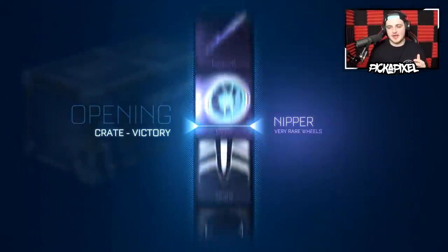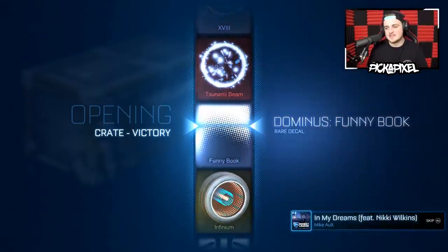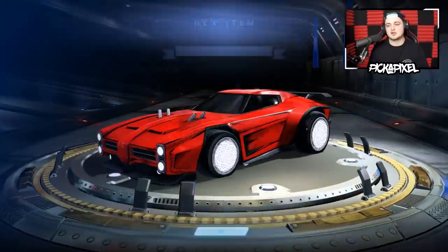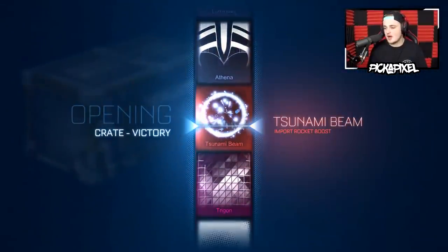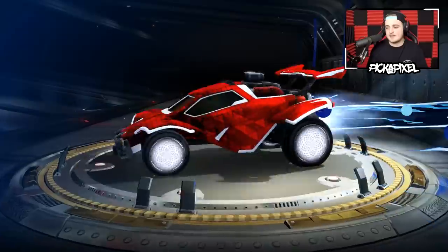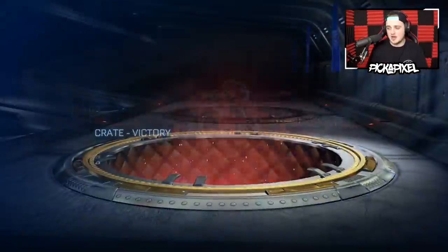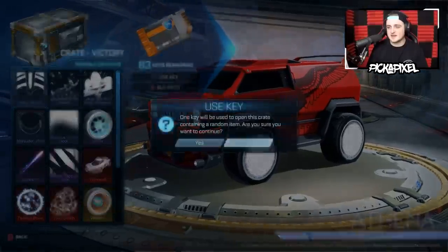With 100 crates we've got to get like a black market or a painted exotic. The thing is I just don't really rate the painted exotics — painted Infinimals, most of them look kind of cool. Balakaras, some of them look alright but not the best. Really you want a black market in 100 crates. We're getting some good import luck — I think that's like three imports in the last four or five crates, that's pretty good.